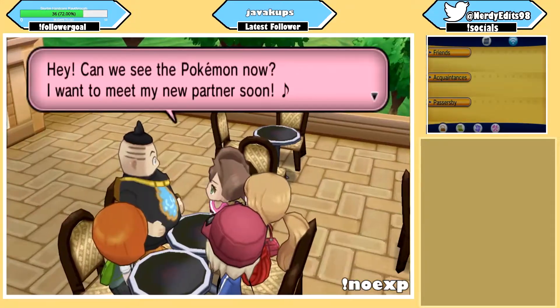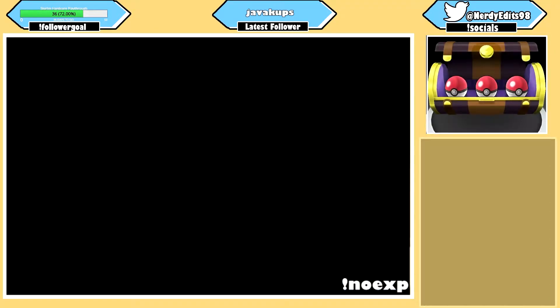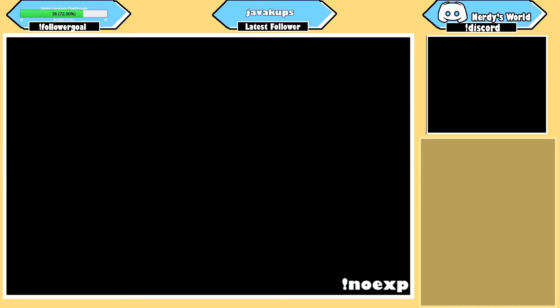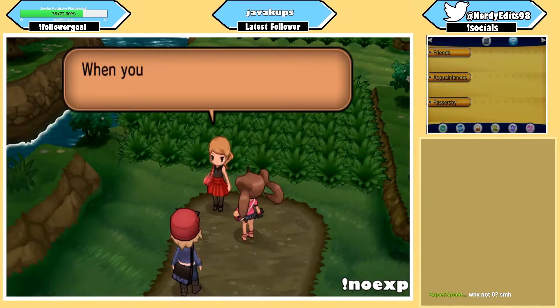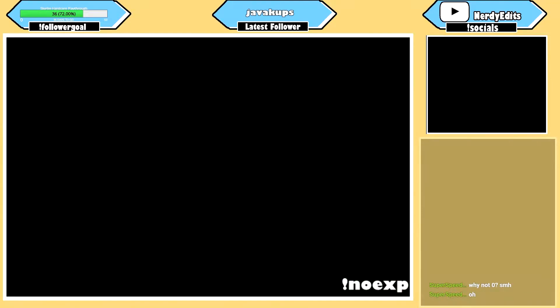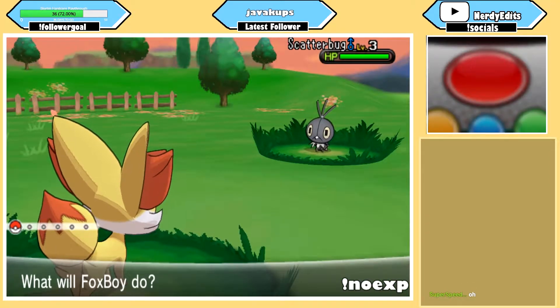For a run like this, it doesn't really matter which starter I pick since a level 5 Pokemon won't be very helpful by the time I reach the first gym. I decided to pick Fennekin since most of the wild Pokemon in this first section are weak to fire anyway. Since we won't be able to raise Pokemon normally in this run, the only way we're going to be able to progress is to catch plenty of Pokemon and hopefully overpower the major battles with sheer numbers alone.